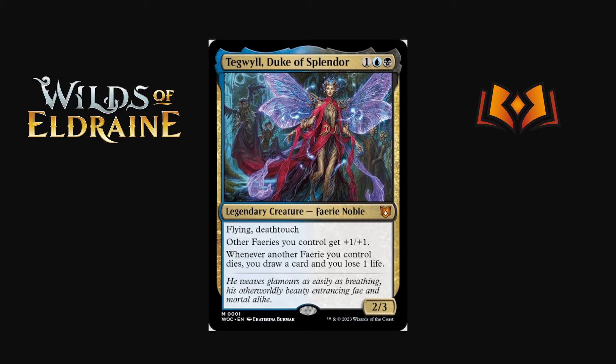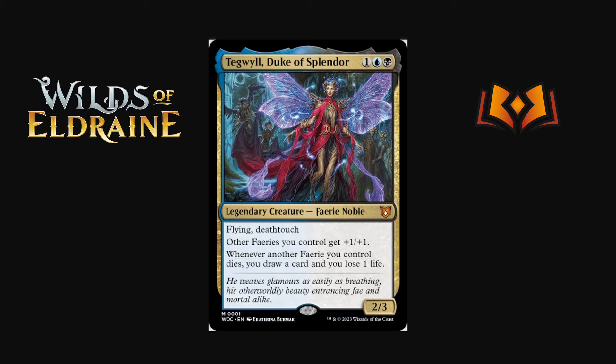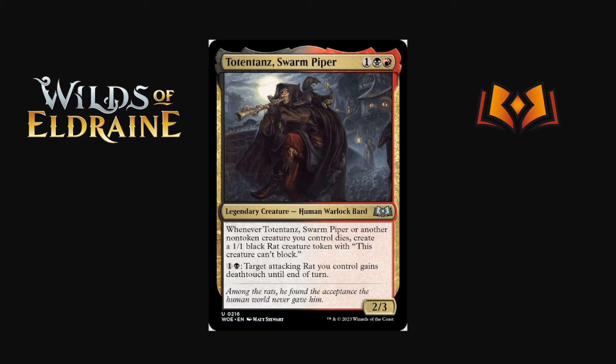Tegwyll, Duke of Splendor is one blue black legendary creature — a 2/3 with flying and deathtouch. Other fairies you control get +1/+1, so it's a fairy lord. Whenever another fairy you control dies, you draw a card and gain a life. Three mana is unfortunately a lot in Pioneer and Explorer given what you're competing against. If you have a way to give your fairies flash with a Raff Chain-style effect, maybe there's potential. But I'm starting to think fairies might not cut it — we'll see.